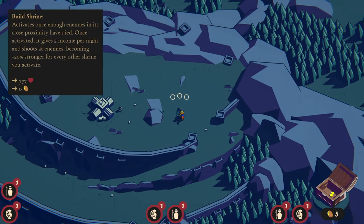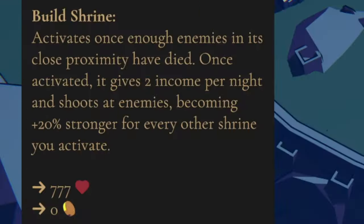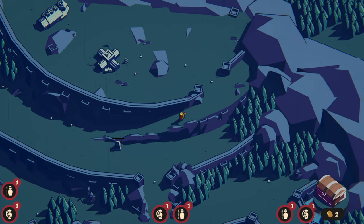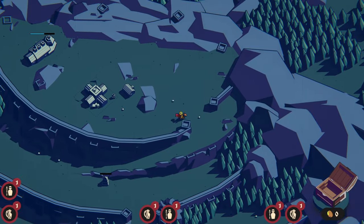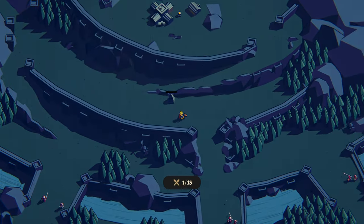On the very first night I'm going to try to handle the enemies the best I can. There are shrines around this map — once enough enemies in close proximity have died, they activate, granting two income per night and shooting enemies. They also become 20% stronger for every other shrine you activate. So we can really start to stack that damage. I'll use the last two gold to build a house and start the night.